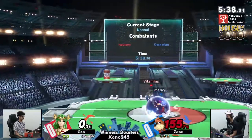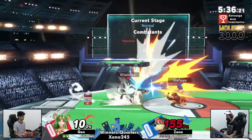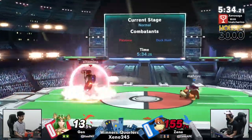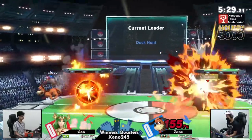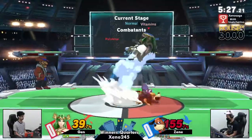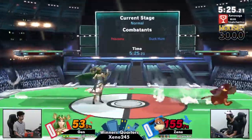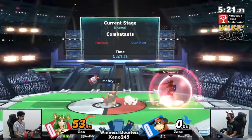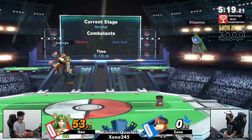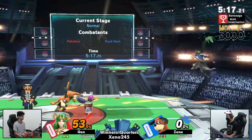Just barely getting the timing mixed up. Jens wasn't ready for the drag down up-air, and instead Zayn got a bit of an opening. Now Zayn can play a defensive game that Duck Hunt is so well known for. Big damage here, looking for some more. But a can right there is going to be caught by Palu dash attack. Jens maintaining this aggression, even if down.